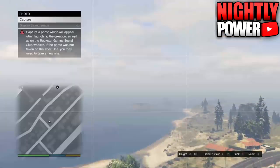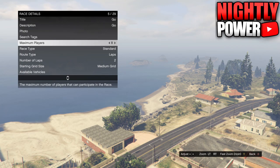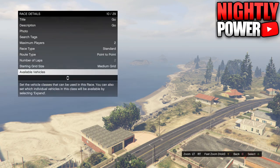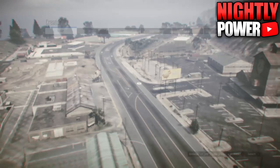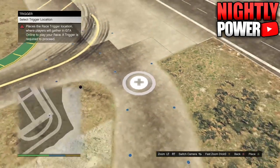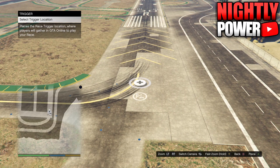Now for the race details, you can put whatever you want. For the maximum players, you're going to set it to 2 and for the race type, you're going to put it to point to point. Once you've filled out the race details, you're going to make your way over to the airport, and you're going to place a trigger at the beginning of the runway, and you're going to continue to place race checkpoints until you reach a race length of .72 miles.